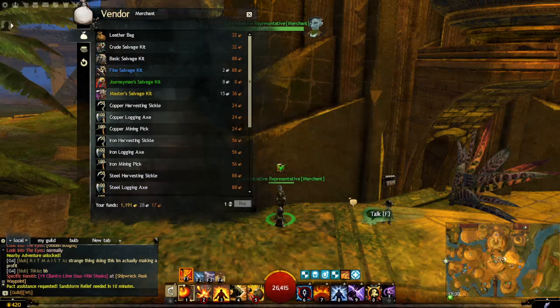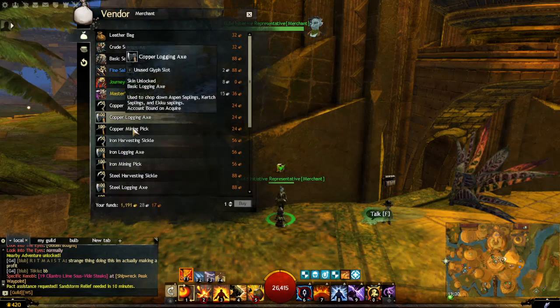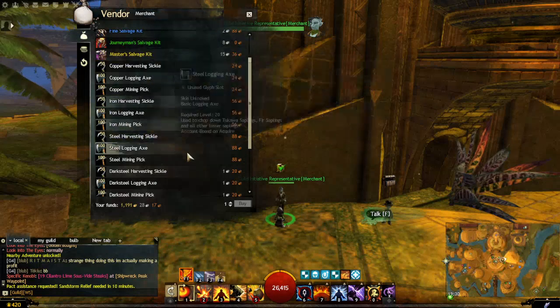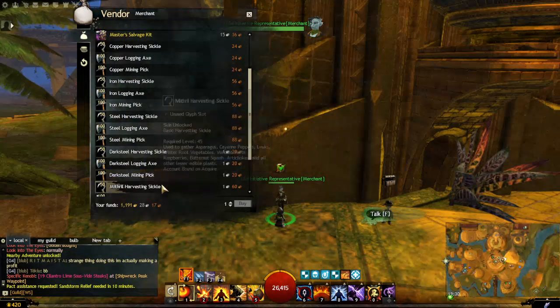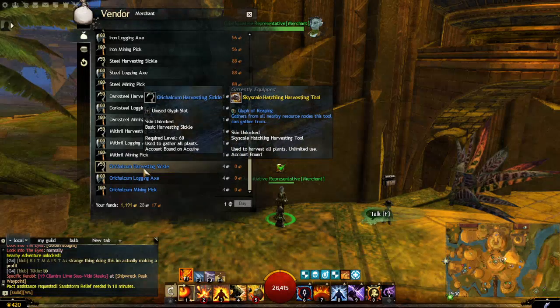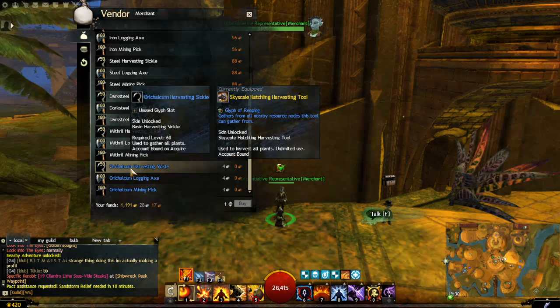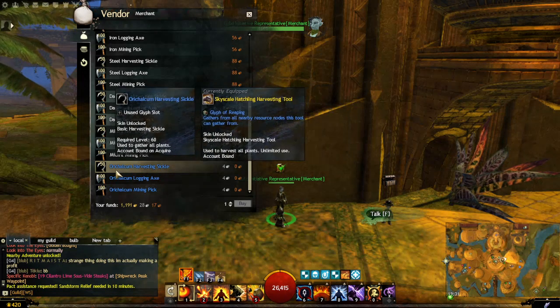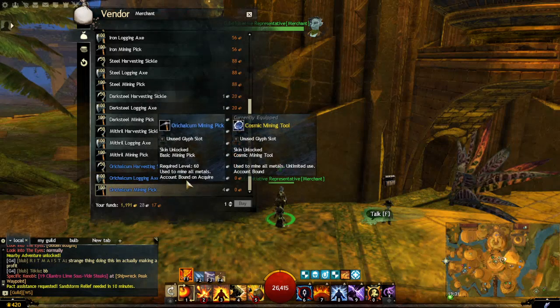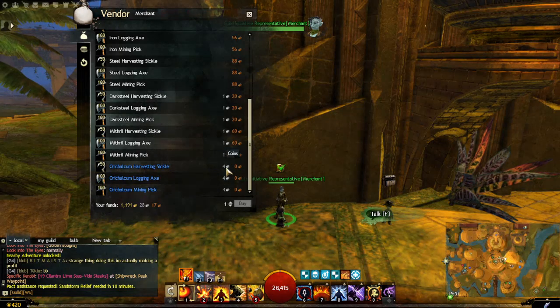You can get normal gathering tools from any vendor in any major city. I'm currently in my guild hall and you can see here you can get the copper, iron, steel, dark steel, mithril, and the last one I can't pronounce. You get them for harvesting, logging, and mining, with the best one being level 60 and costing a few silver.